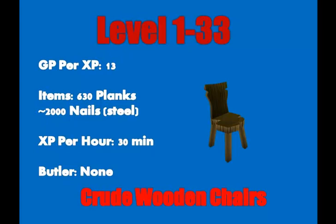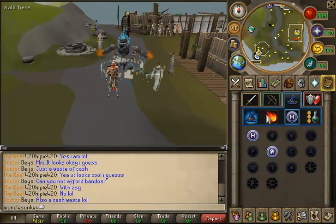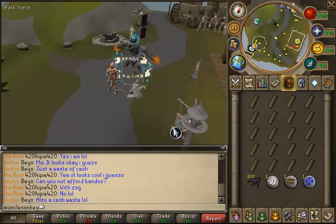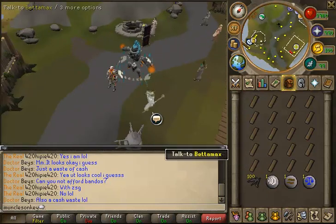You will not be able to use a butler at this low of a level, so you're going to have to run between the bank and your house. When you first start out construction, your house will be located in Taverly. Mine is not located in Taverly as I am not level 1 construction, but when you first start out, this is where you'll be.